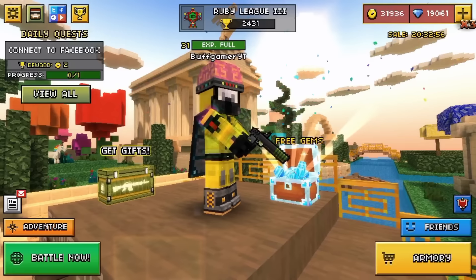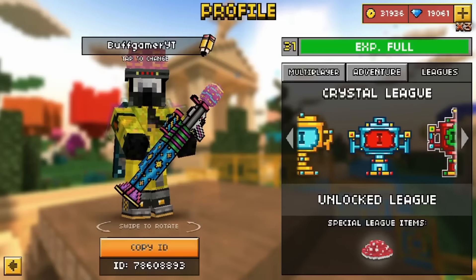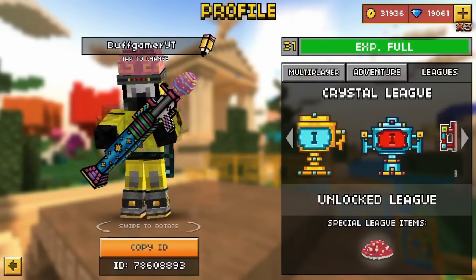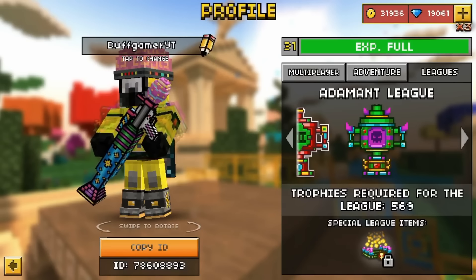In that new update of the hack, you're gonna get the leagues items — so you're gonna get all of the leagues items like the Steel League, Corn League probably, and Crystal League. I'm still working on the admin and I will update the hack when I get into that one too.